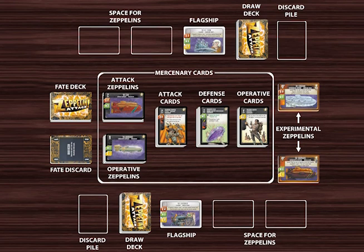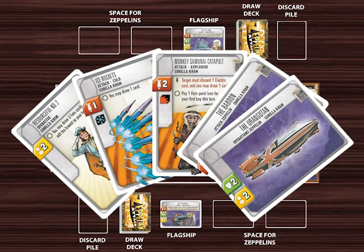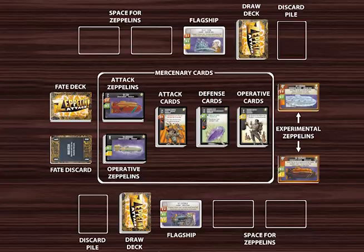All players put their experimental Zeppelin cards face-up beside the mercenary card decks. These cards can be purchased later in the game. Then each player puts their flagship face-up on the table in front of them. This forms the start of their Armada, a tableau of Zeppelin cards. Each player adds their starting fate cards to their start decks, shuffles, and places their deck face-down on the left of their flagship card. Each player draws a hand of five cards from their deck. Choose a start player, and now we're ready to start playing.